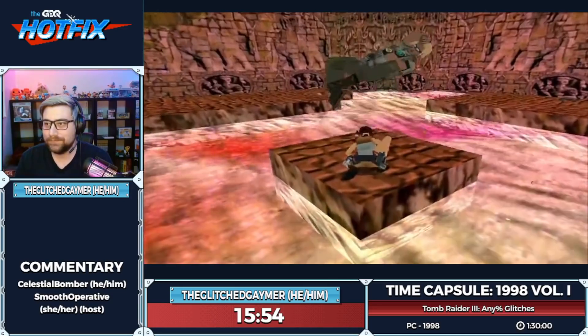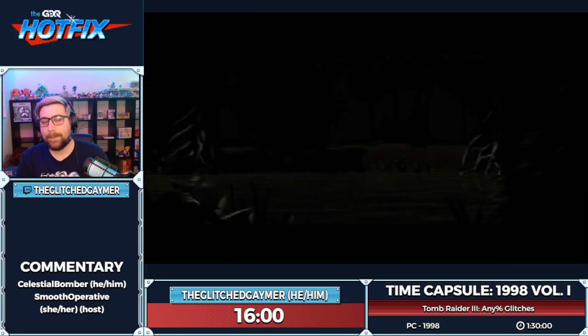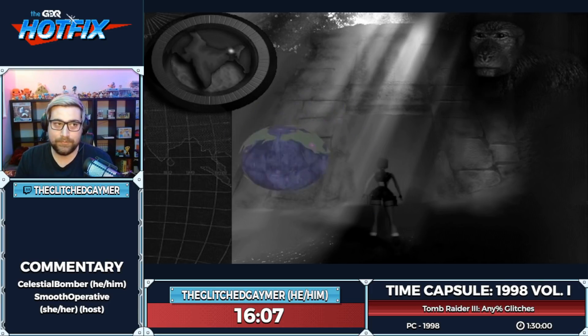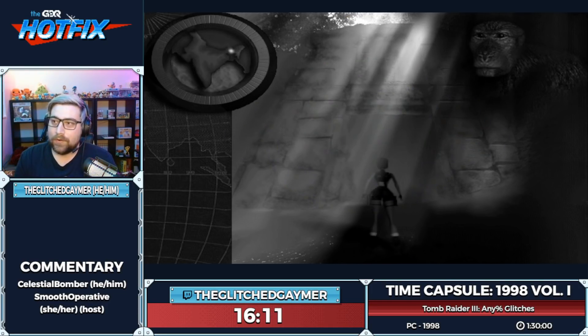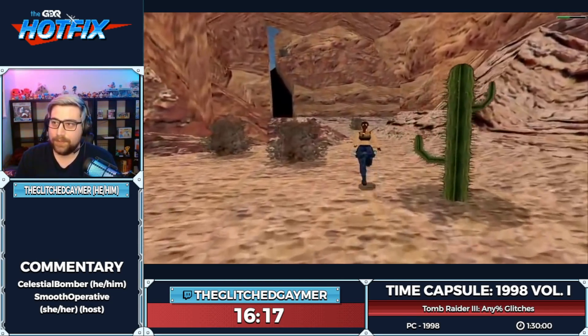Lara encounters Willard, who tells her there are three more artifacts to find and wants her to do the finding for him. So we're going to Nevada now because the next artifact is in Area 51.